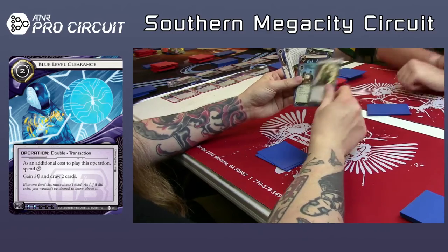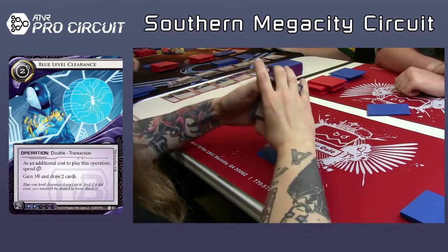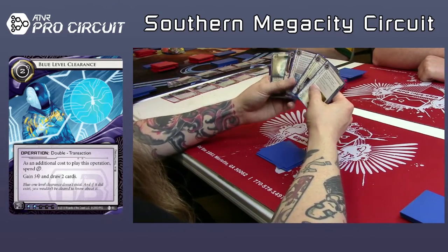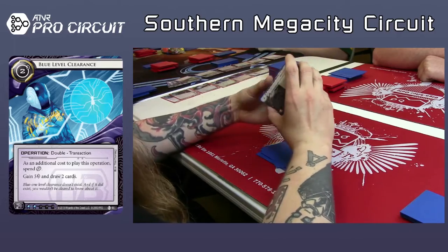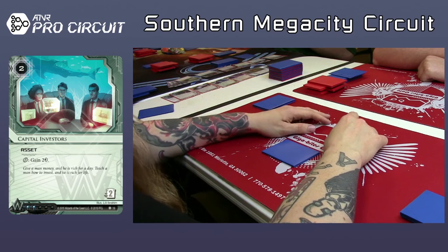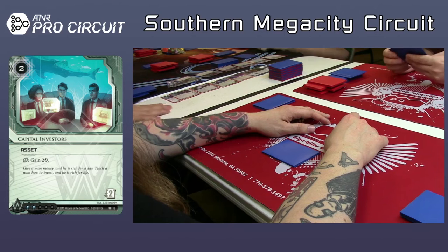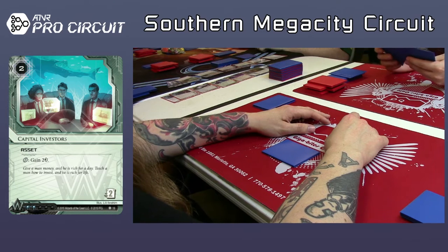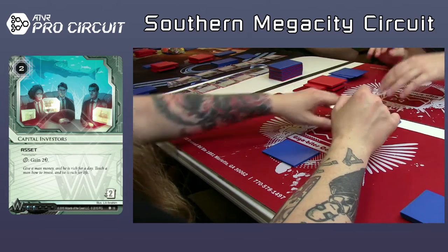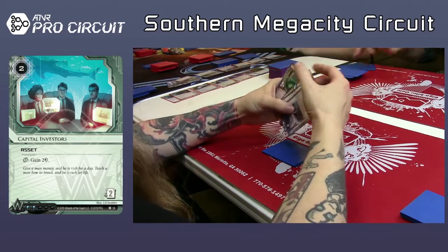It's actually not a bad pack — NAPD is interesting. You got a Shock or a Trick of Light. He took Capital Investors, which is better than Sundew in this, but I think I would have just gone with the Beanstalk. The key with draft, though, is that you have almost no consistency. Well, if you draft your deck well, I think you have plenty of consistency — that's what you try to get. That's the whole goal.